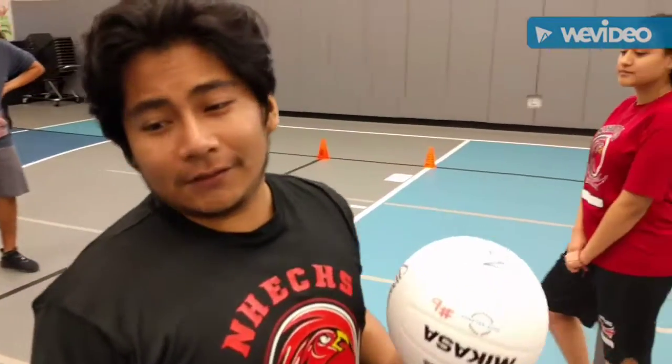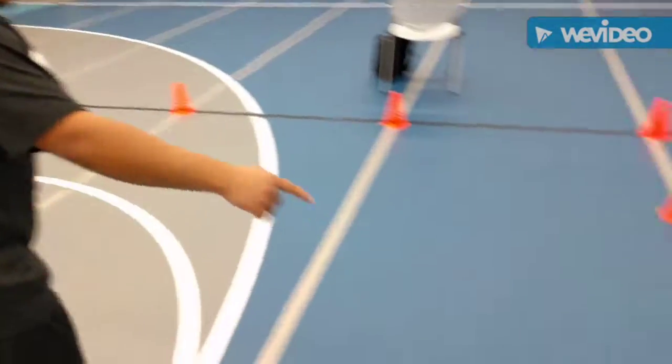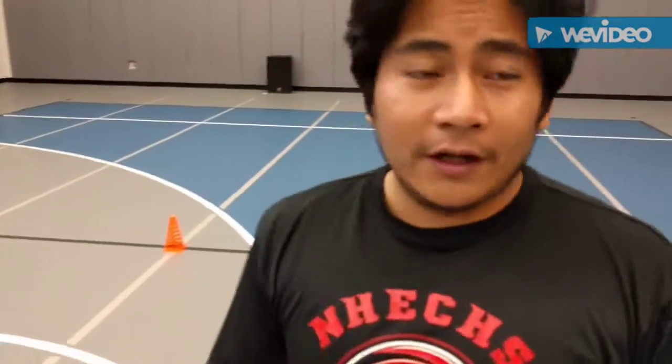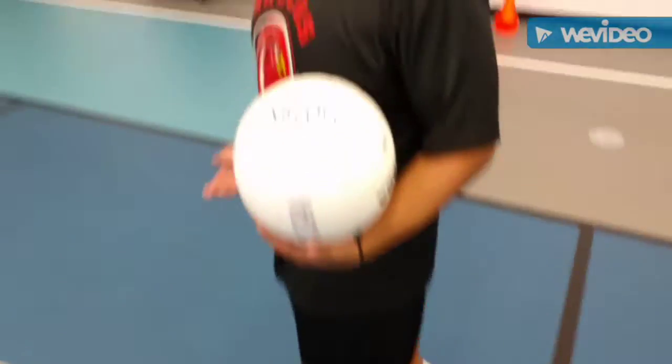Now the outs. As you can see, the field is a rectangle. This side is considered out of bounds. If a runner starts to run and proceeds to go out of boundaries, he is automatically out.